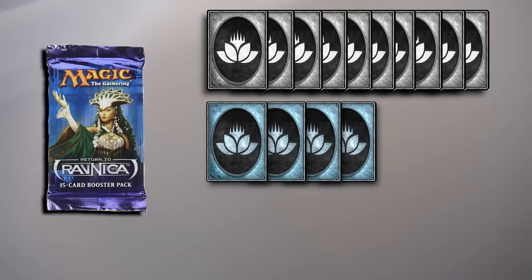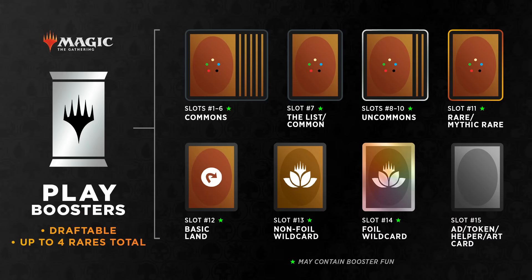Originally, for the longest time in Magic, a booster pack was composed of 10 commons, four uncommons, and one singular rare. As time went on, a new rarity called Mythic was introduced, and rares could be supplanted by that in roughly one in every four packs. Now boosters are called play boosters and they have slots with different chances, and sometimes you get three rares in a pack.